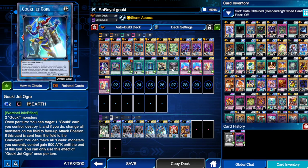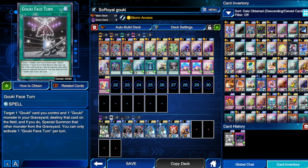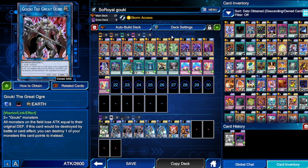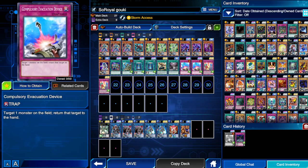Face Turn — you target one Goki monster on your field, tribute it, then special summon another Goki from your graveyard. Most times when I use Face Turn I'm getting back one of my link cards, so I'll normal summon a regular Goki then use Face Turn to get back a link monster so I can either link climb into a higher monster or just get another body on the field that I need, like another Twist Cobra.